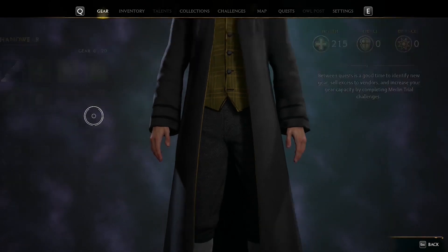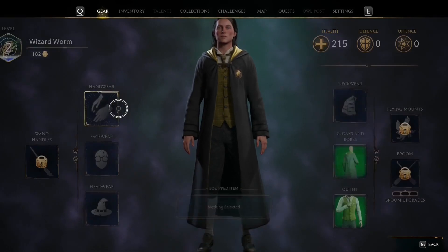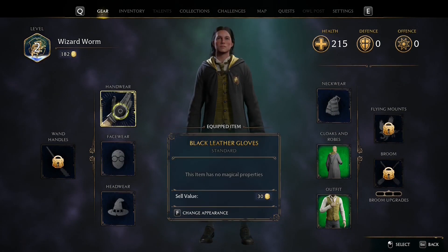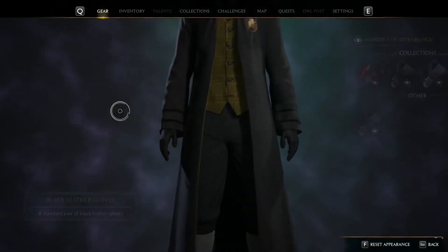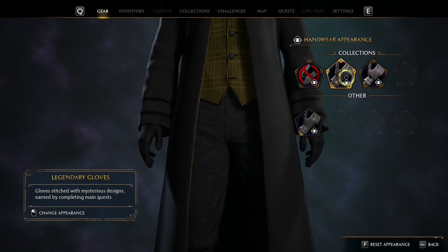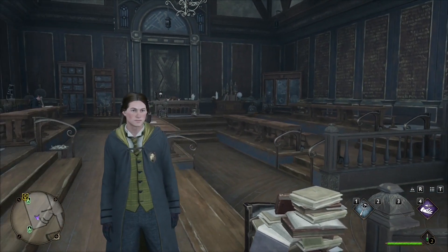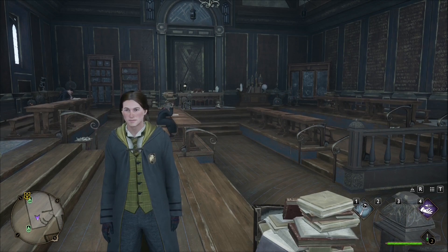We collected some legendary gloves — now let's equip them, but where are they? You have to open your gear, equip the glove, go back, and here you'll see an option to change appearance — press F if you're playing on PC. Here they are, our legendary gloves. You can see my gloves changed and are now legendary. It's not really obvious how to do it, but now you know.